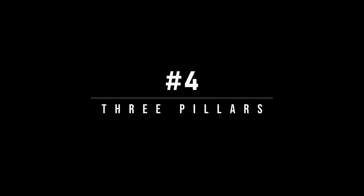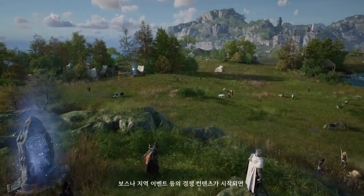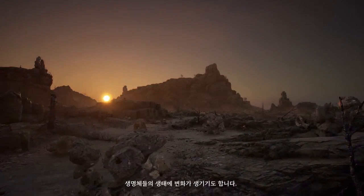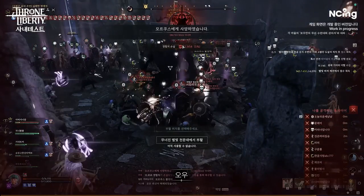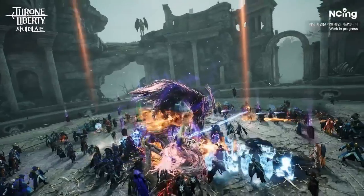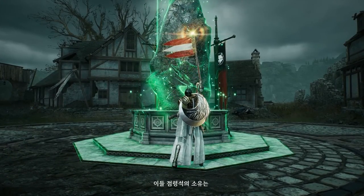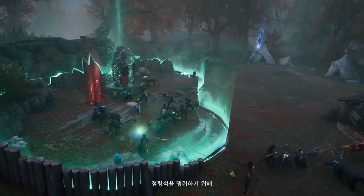Number four: the three pillars of the open world. The three pillars in Throne and Liberty are environment, events, and memorials. The environment aspect relates to the day and night cycle, weather, and the effects it has on the game world. Events are tied to regional events, world bosses, and guild/occupation wars, adding excitement and challenges. Memorials are server-wide events that change the game world over time as players contribute. Sounds a lot like Ashes of Creation if you think about it, but this is Throne and Liberty.